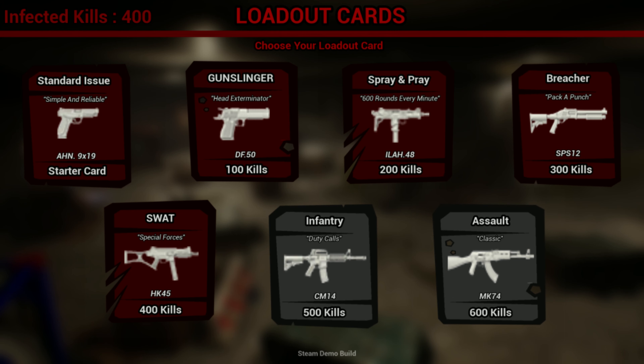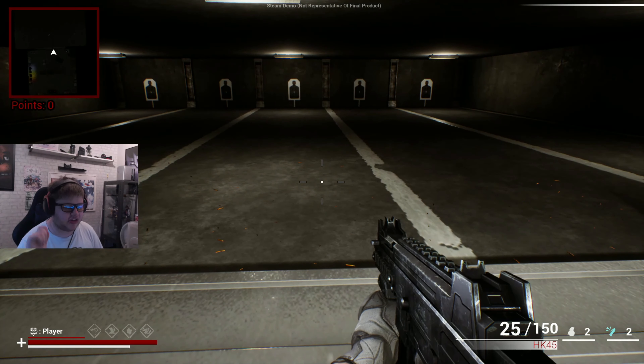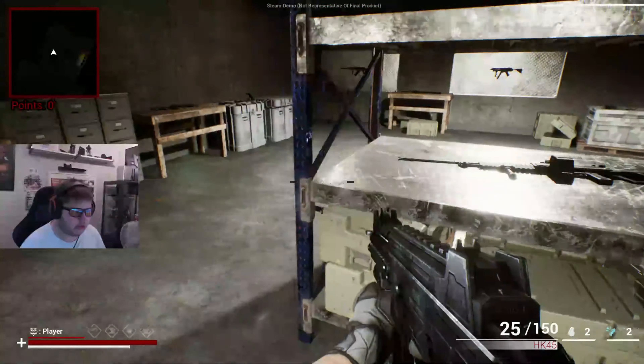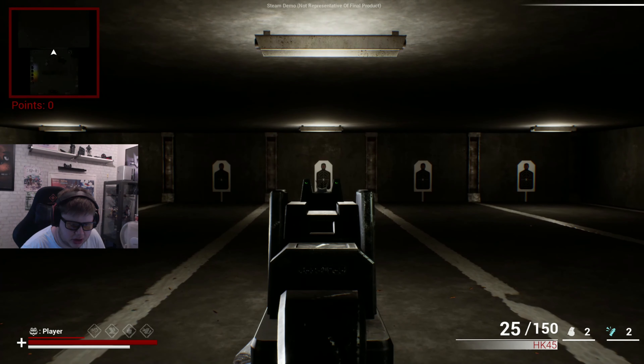So these guns are just work in progress. He added these cards when you select your loadout at the start of a round — you see a card for like a gun, an AR, a shotgun. It seems like it doesn't have a sniper, RPG, minigun, or LMG on the card, but here in the firing range he seems to have almost all of them. Well, I don't see a minigun though.